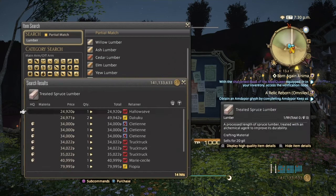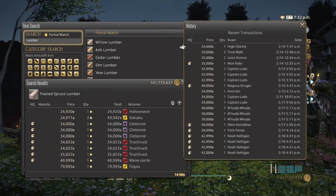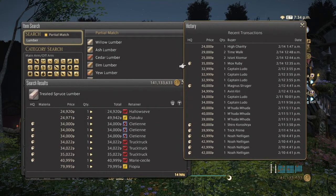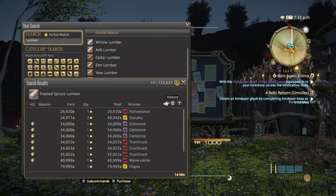Treated Spruce Plywoods are extremely expensive because they're used in airships as well as crafting items. Even though they haven't sold too well on my server, hopefully on your server it's a little bit better. They are definitely extremely expensive.